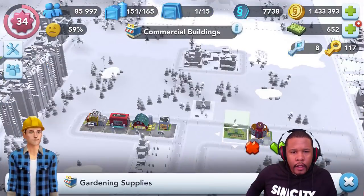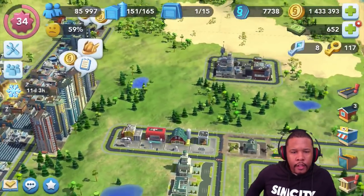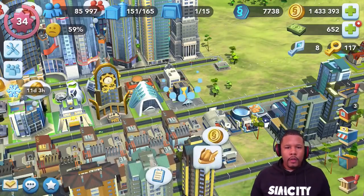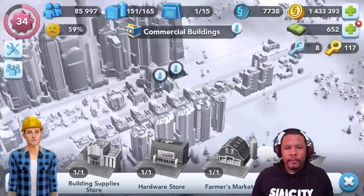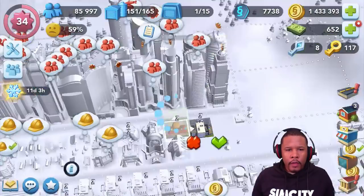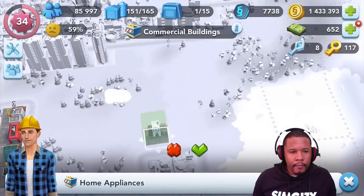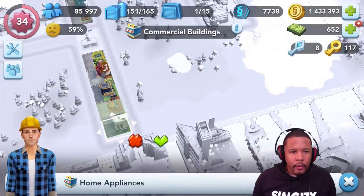I wonder if this can work because this building - the town center - really serves no purpose in terms of coins, but it would make a lot of sense for it to go right here in the center to establish this as the town center. And that last one - we got the fast-food restaurant here - brought that in and it looks like it's a perfect fit.